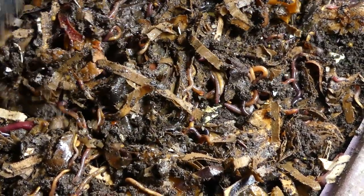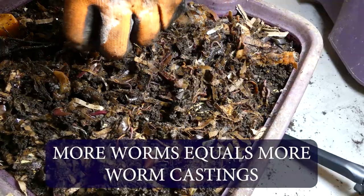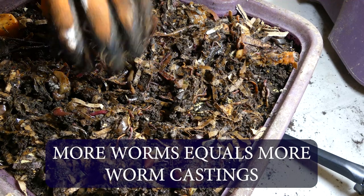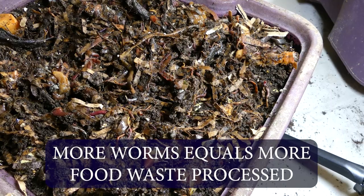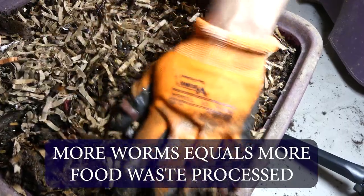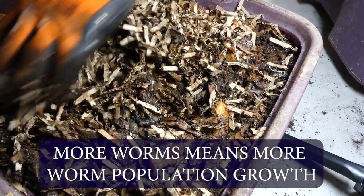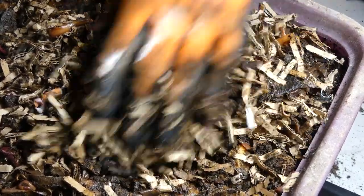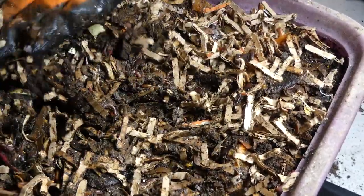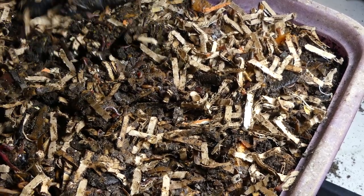Some pros of starting with more worms would be you will have a larger population so you will get worm castings faster to start out with. You will be able to add more food scraps and get your scraps processed quicker, having to throw out less scrap, getting your bin up to max population faster than with less worms. I personally recommend starting with a fewer number of worms if you are a new farmer just starting out, and with a larger population if you are an experienced vermicomposter.